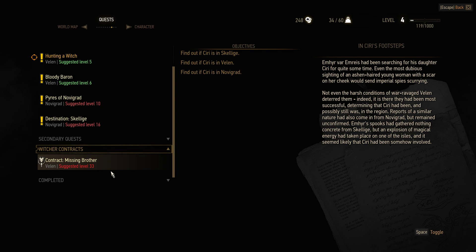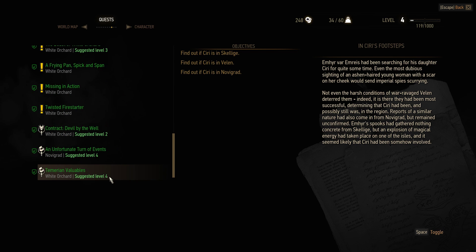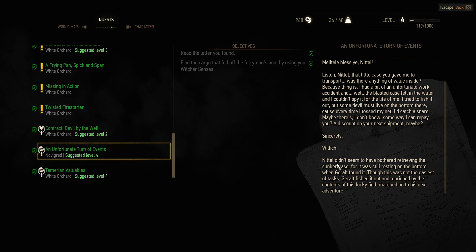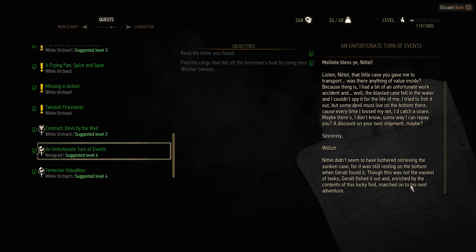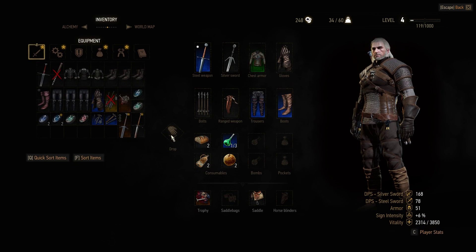Witcher contracts - so I completed it, right? Find the cargo that fell off the ferryman's - I did. Ntel didn't seem to have bothered retrieving the sunken case, for he was still resting on the bottom when Geralt found it. Though this was not the easiest of tasks, Geralt fished it out and enriched by the contents of this lucky find, marched to his next adventure. I would like to know what I got - I have to go to my inventory for that.